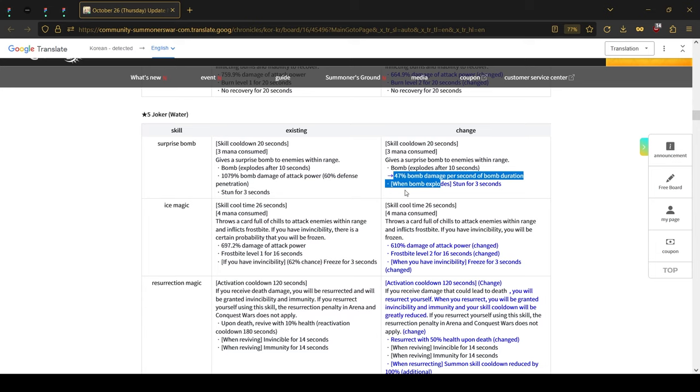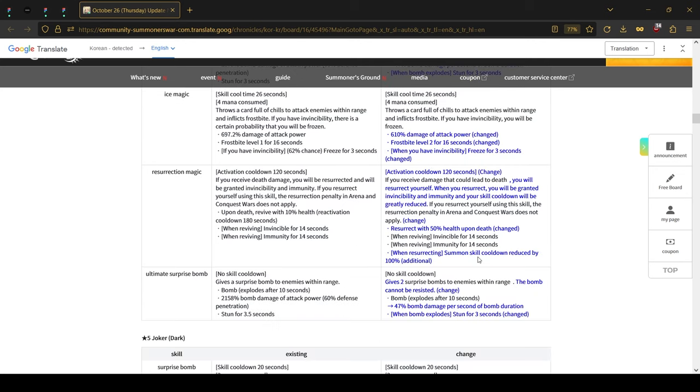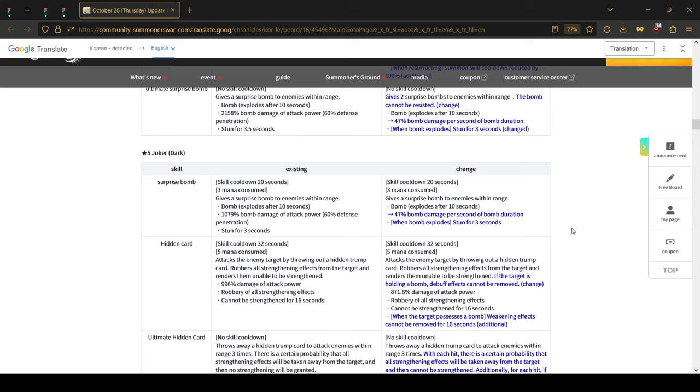For the water Joker, the scaling has been lowered to 47% per second. The damage on the second skill was lower but frostbite was increased to level 2, and whenever you have invincibility you have a 100% chance to freeze with your second skill. Also as a nice addition, you will revive with 50% of your HP instead of 10%, and the cooldown of your abilities will be lowered whenever you revive, which opens up a lot of potential for the water Joker.